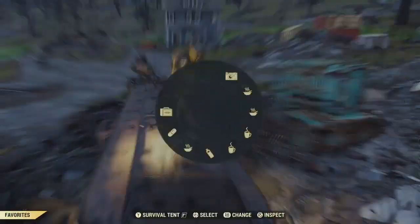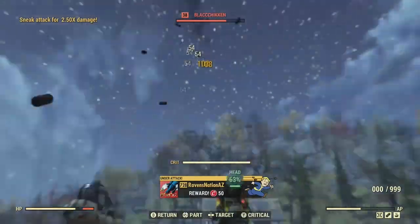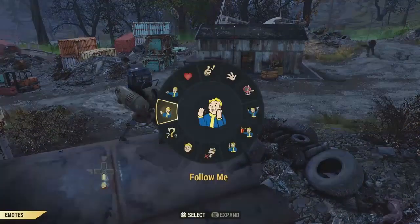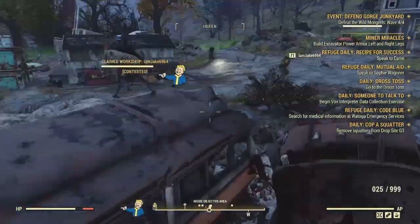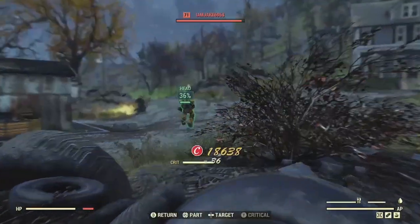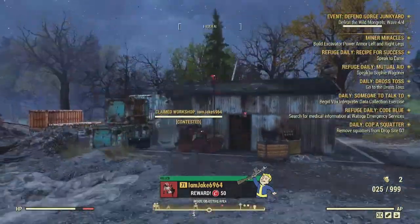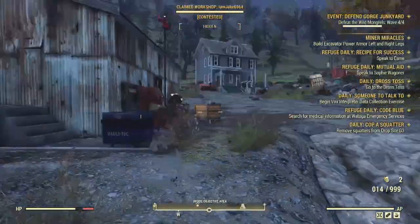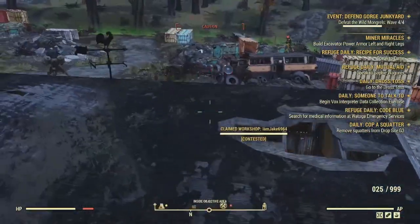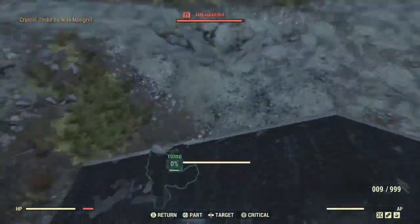This build is meant to be a well-rounded, can-do-everything build. It's surprisingly tanky for a Chinese Stealth Armor build with no resistance perk cards, deals really solid damage for a non-bloody full health build, and is surprisingly easy to put together. All the foods you need are easy to get. The hardest part is probably the Fixer — if you can't get one, just use a Handmade. I'll also leave a link in the description on how to get the Fixer; it drops from a public event called Encrypted.